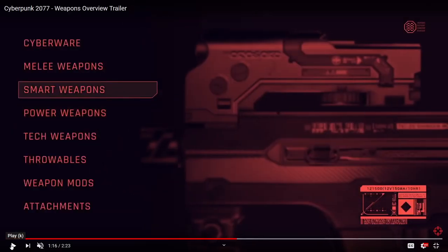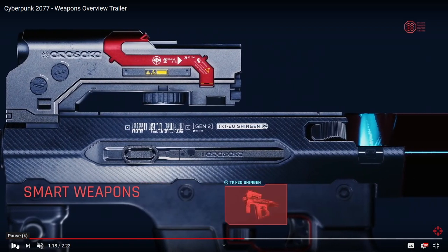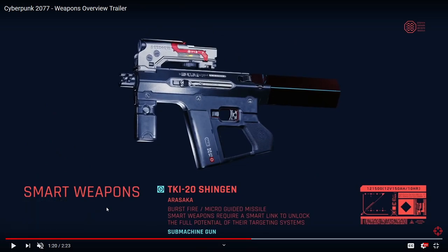Now we're moving into Smart Weapons. I can't see some of the names. There might be a DB4 — I don't know. I'm guessing this is the TKI-20 Shingen Gen 2. G58 Dian, L69. I'm so bad with names in a lot of cases. Here we go — it says Arasaka, burst-fire, microguided missile. Smart weapons require a Smart Link to unlock the full potential of their targeting systems. It's an SMG.